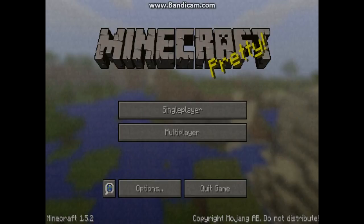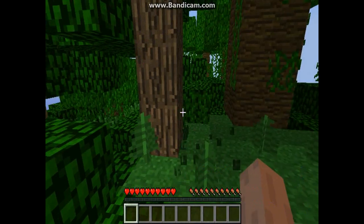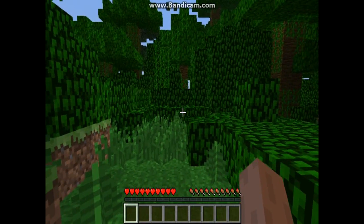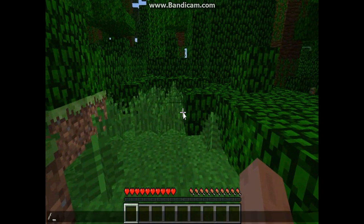You build your world and sometimes you might get a floating thing when you spawn — I don't understand why it does that. It spawned me in a jungle and it's a bit laggy at the beginning because it's still loading.